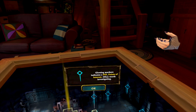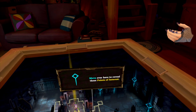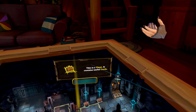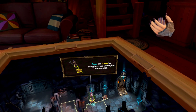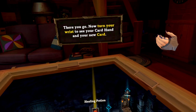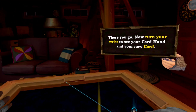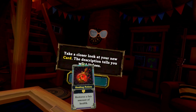Glowing markers indicate a POI — points of interest — often worth investigating. Move over here to reveal these points of interest. This is a chest. It contains useful cards. Open the chest by dropping your champion on top of it. There you go. Now turn your wrist to see your card hand and your new card. Take a closer look at your new card. The description tells you what it does.